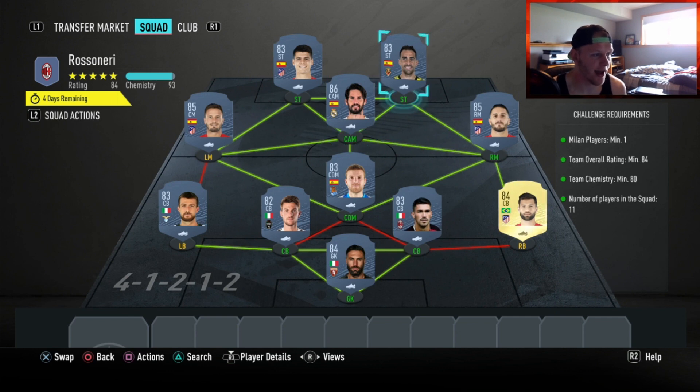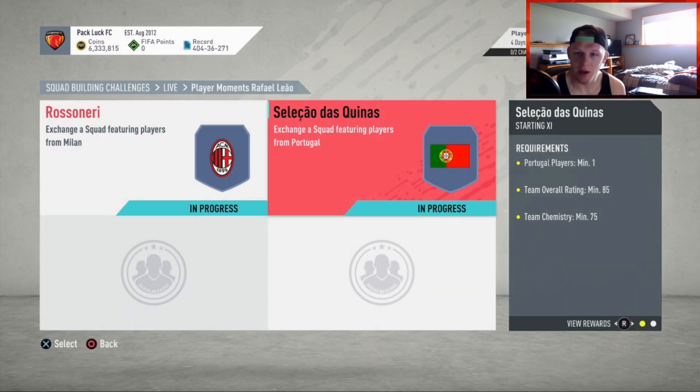Isco, 86 rated at that CAM spot. Koke at the right mid spot, 85 rated. LCR at the striker position on the right side, 83 rated. And then he links to Morata up top at 83 rated as well. That should be plenty enough. If you want to try different cards, maybe one or two ratings down, you might be able to squeeze out that 84 rating.